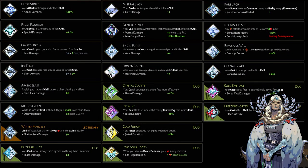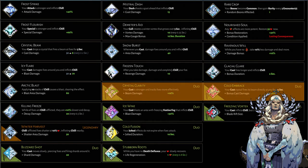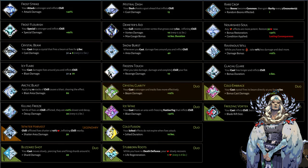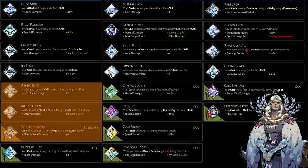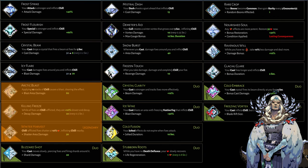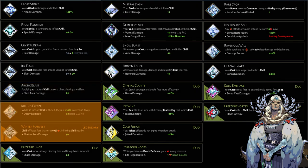For example, take a look at her duo boons — pretty much all of them enhance some other god's powers. Only Crystal Clarity and Cold Embrace elevate Demeter's power, namely her crystal beam cast. However, none of them take advantage of the chill effect. The only boons that exploit chill stacks are these three: Arctic Blast, Killing Freeze, and Winter Harvest. Killing Freeze and Winter Harvest are nice to have but feel like supplemental damage with no compelling reason to build around them.